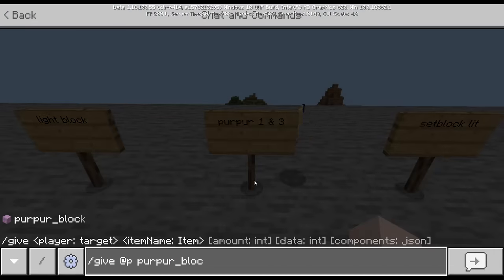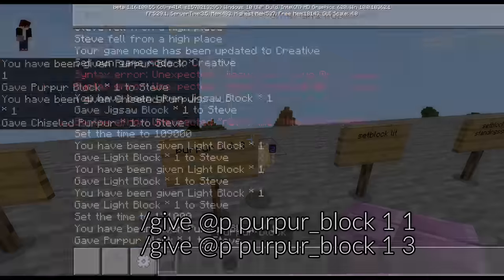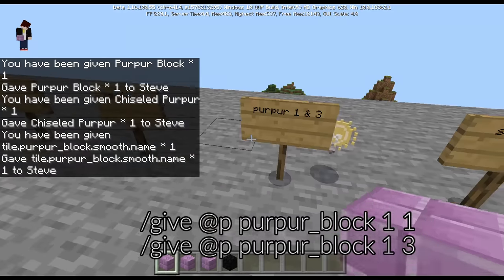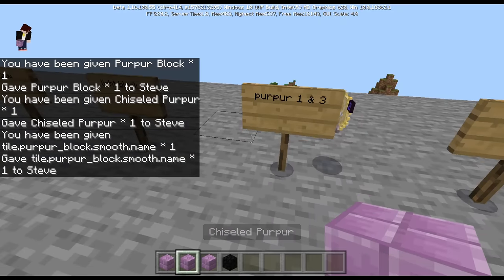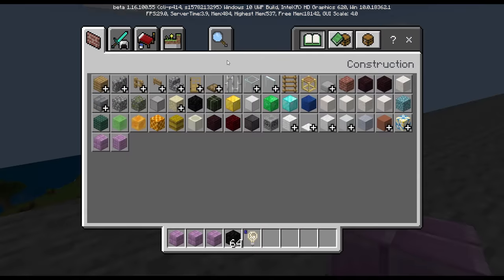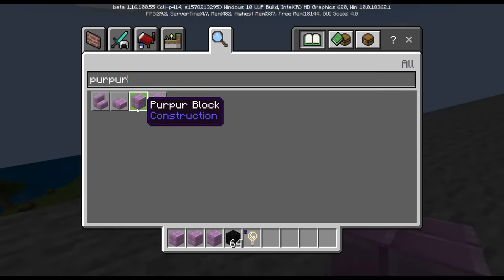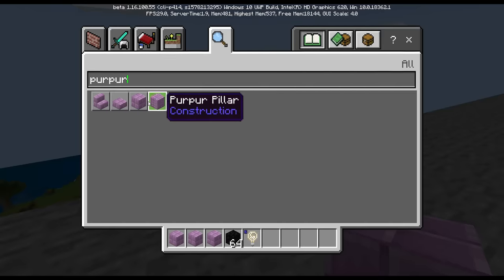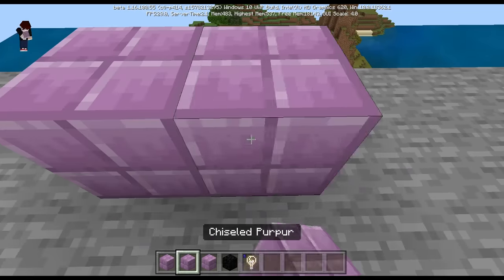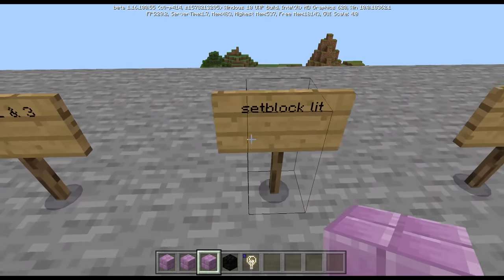Give [player] purpur block 1 gives a normal purpur block, but purpur 1 with data value 3 gives a chiseled purpur block, and there's also a tile and smooth purpur block. No matter how hard you search the inventory, there is no chiseled or smooth purpur block. If you place them down they look exactly the same.